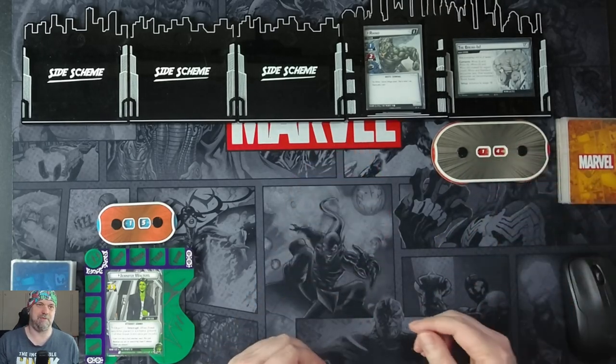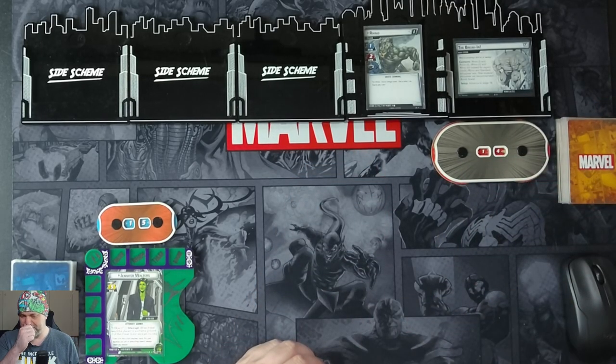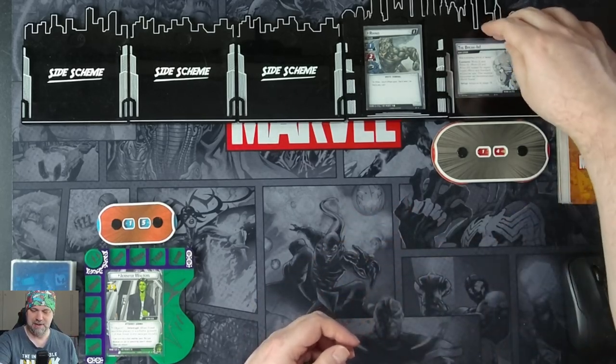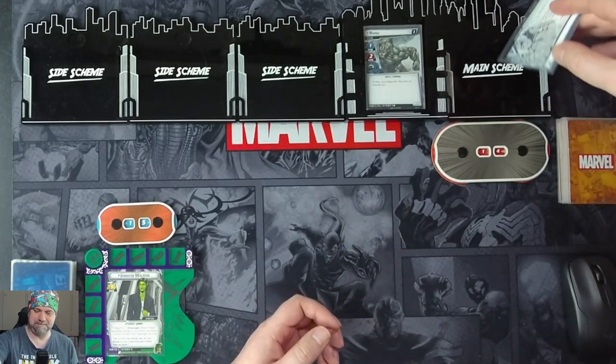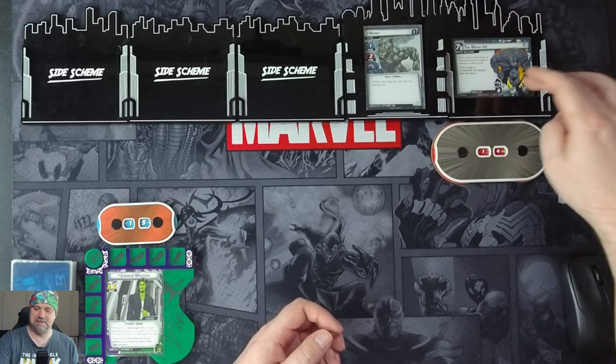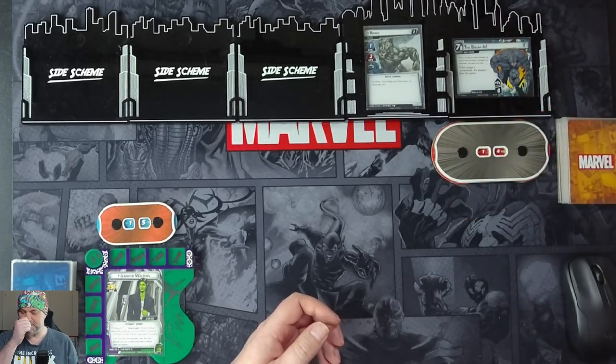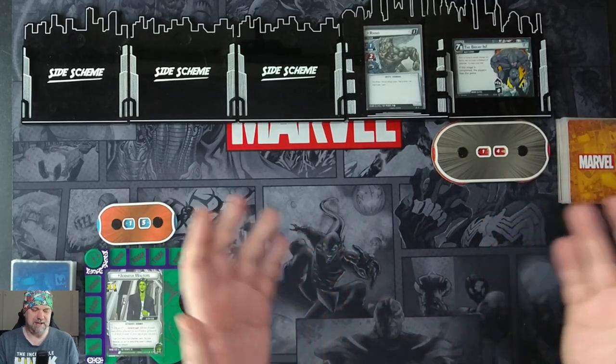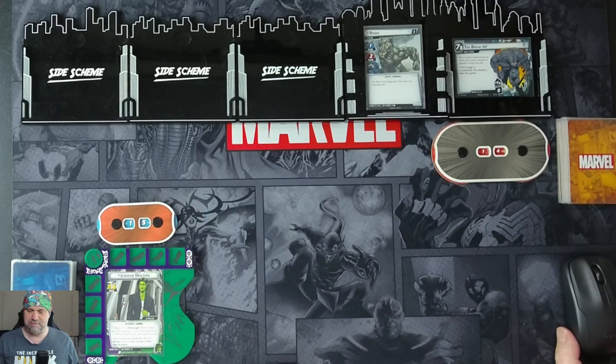Starting off where I love to start off, we have Rhino — my favorite punching bag. Let's go through his very simple setup. Advance to stage 1B. Threat's out at 7, comes in with nothing. Rhino schemes for 1 and attacks for 2. Nothing particularly fancy about him, he's just straightforward.